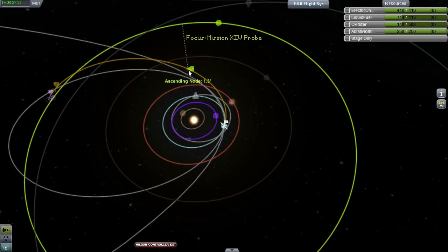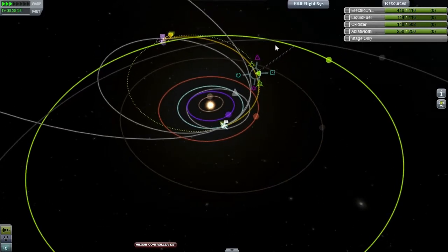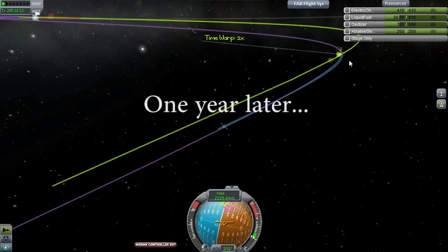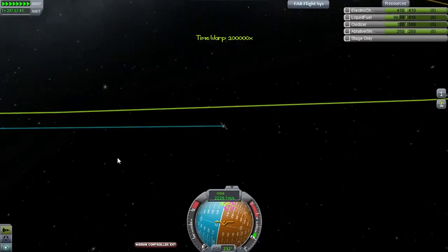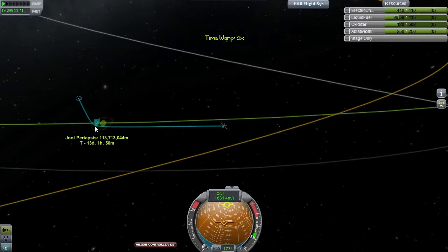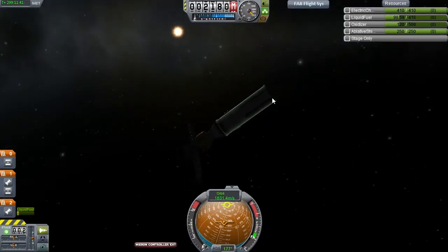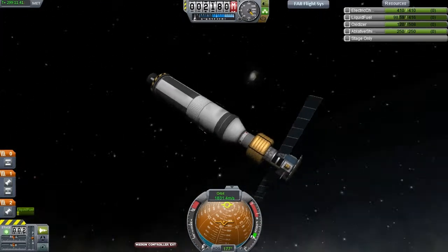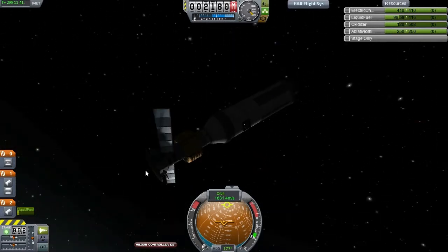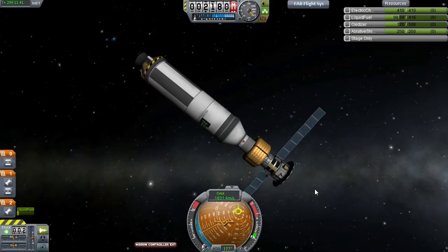I'm going to time warp up until the ascending node point here, where we will do a course correction, or at least attempt one, and intercept Joule. Here we are finally in Joule's sphere of influence — well, not in orbit yet, but inside the sphere of influence. It's too far out to see, but we can see the sun is very dim indeed. Let's rotate the craft so we can at least see it — it's a year-old craft almost by now, 299 days.